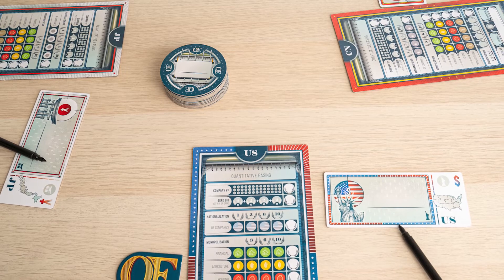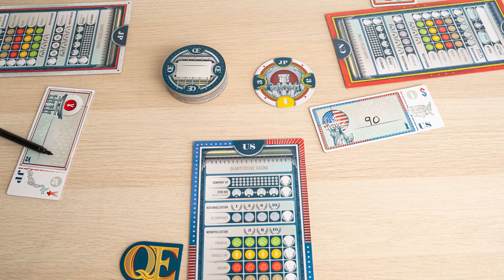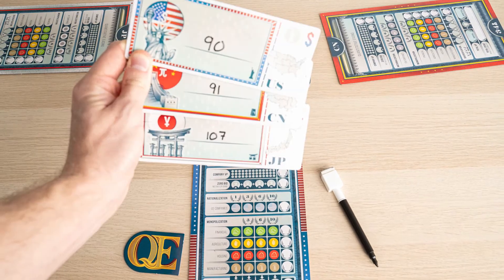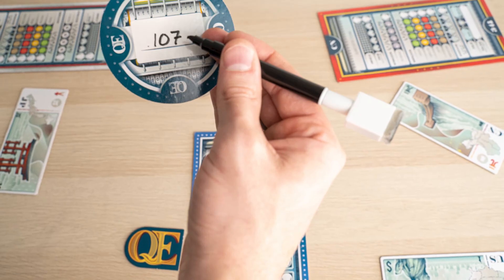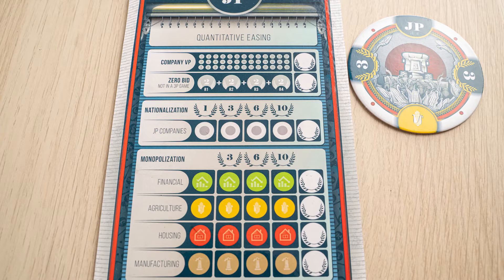Each player will take a turn being the auctioneer. They will flip a tile and openly show what their bid for that tile is. All other players will then secretly bid on that tile. The auctioneer looks at all of the bids, writes down the winning bid on the back of the tile, and gives it back to that player — not showing any of the other players what that winning bid was. For example, the auctioneer flips over the Japan tile worth three points with the yellow coin symbol. He decides to bid $90. All other players secretly bid. The auctioneer writes the winning bid of $107 on the back of the Japan tile and gives it to the winning player. The bid is still not shown to any other players.